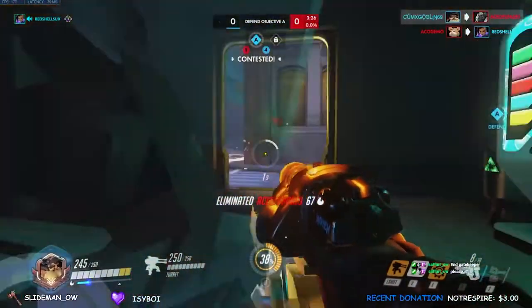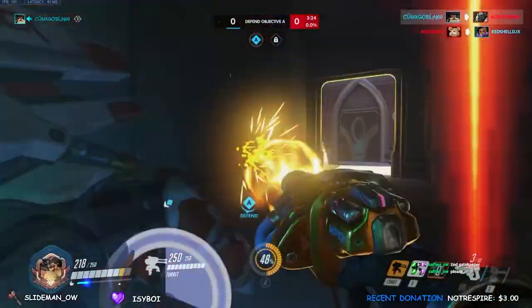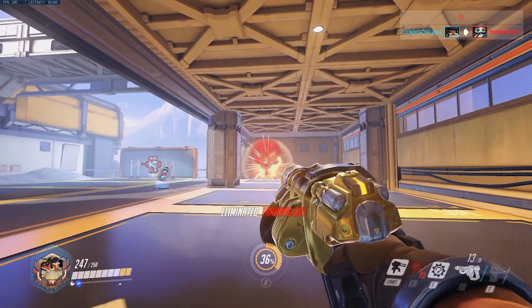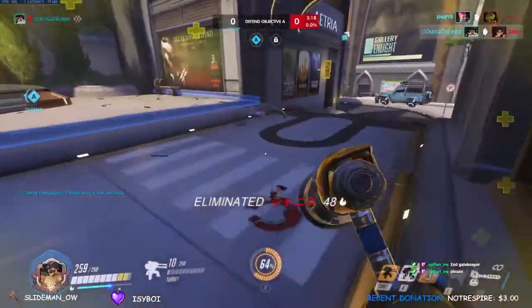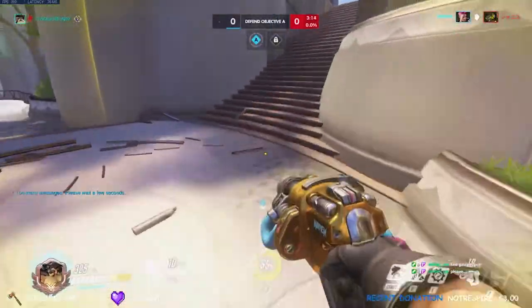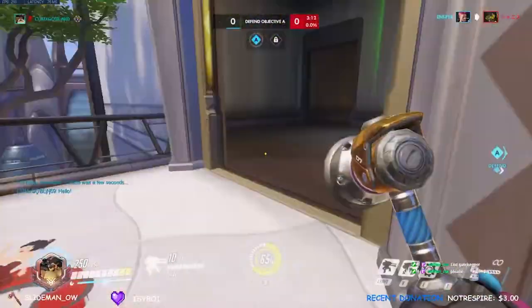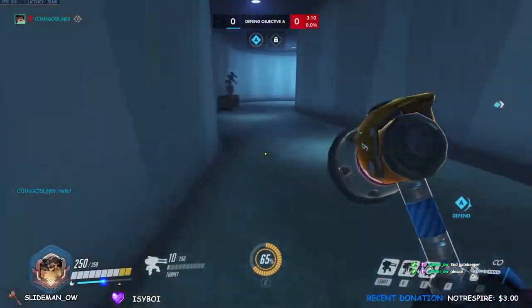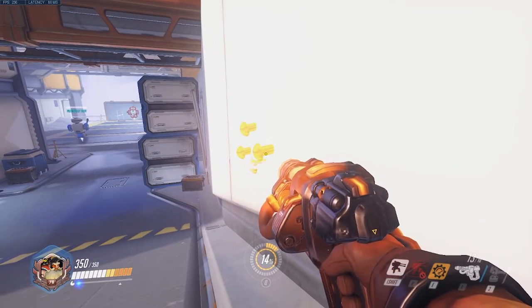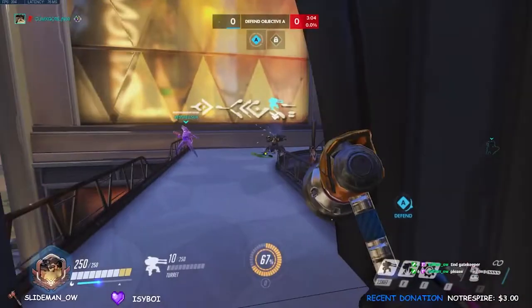Torbjorn's rivet gun has two fire options. His left click or primary fire deals 70 damage to the body and 140 damage to the head. Although it is a projectile, it has the same damage statistic as McCree's Peacekeeper, except Torbjorn's projectiles have no falloff damage, which you can use to your advantage. He shoots out little molten nails which kind of resemble Cheetos, which has caused me personally to call them Cheetos in game.